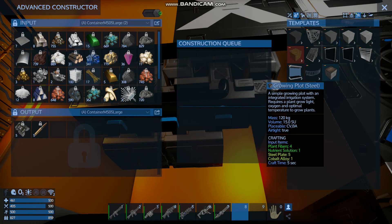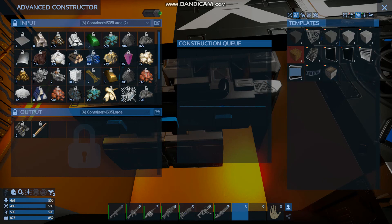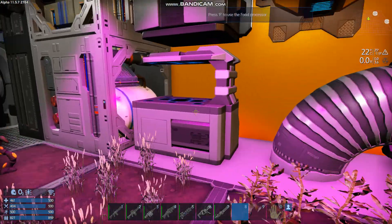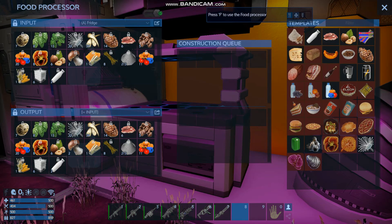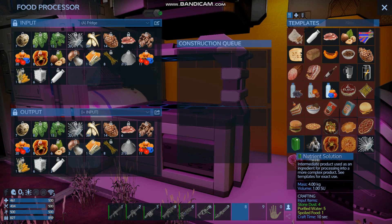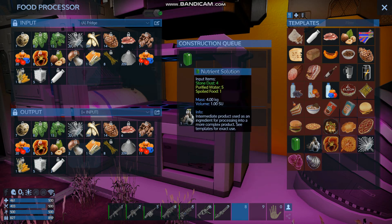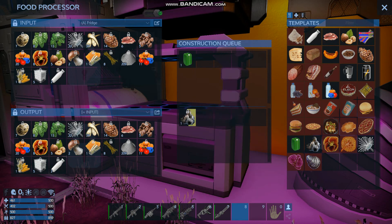I don't know what you need to unlock that. It takes four plant fibers, one nutrient solution, five steel plate, and one cobalt alloy. The only tricky part is the nutrient solution, which has to be made in the food processor. A nutrient solution takes four stone dust, five purified water, and one spoiled food. I made a bunch of them just so we're ready to go.